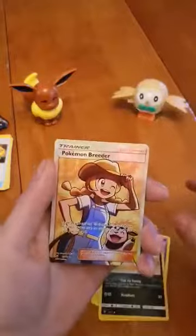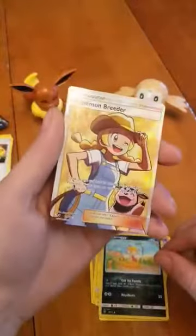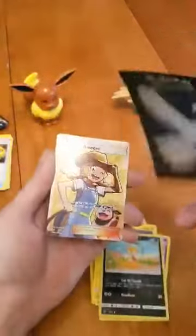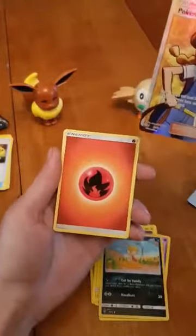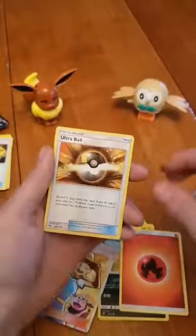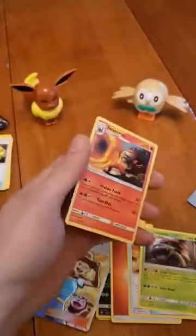Scraggy again — there we go guys, a Pokemon Breeder full art holographic card! That is nice, I like that a lot. Don't worry guys, I do have some nice sleeves here that we're going to be using for our cards. We got an energy card, Ultra Ball, Venusaur again, and Incineroar. All right guys!